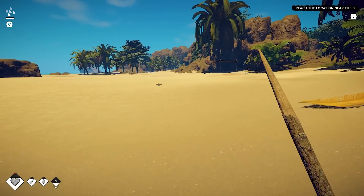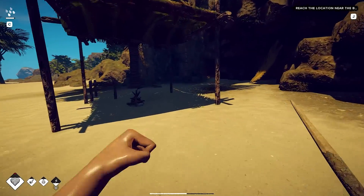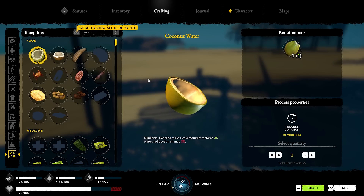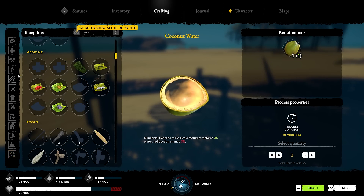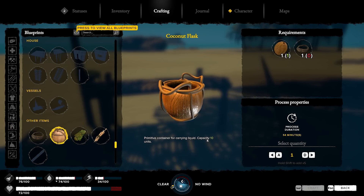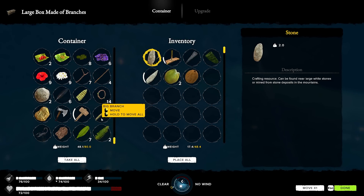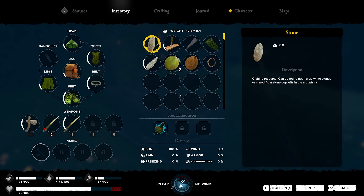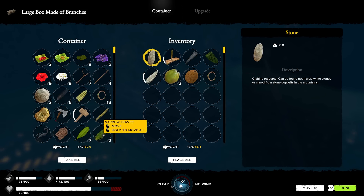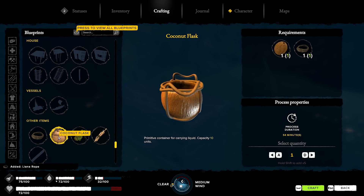I think we should take off and try to get to the other side of the island. I don't know if I should make a bow - I remember doing a lot of stick work and not much bow work, so I don't want to waste resources. I need to make a coconut canteen - container for carrying liquid, 10 units. I need one rope. No ropes available, so I'll have to craft one. I need one narrow leaf too.